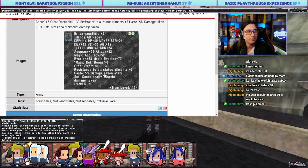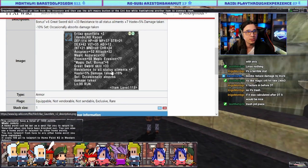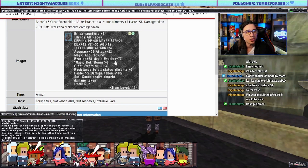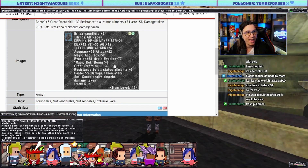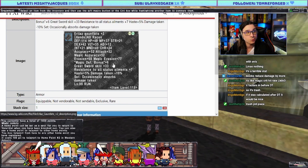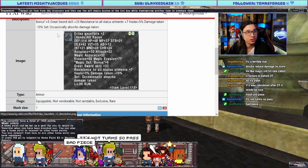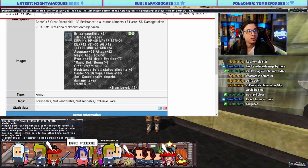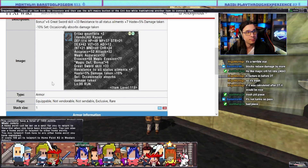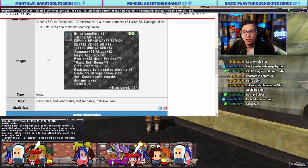Irilaz for Dark Knight. Grants resistance to all status ailments plus seven, DT minus 10, great sword skill 33. This is bad. Anything that's not terms-based gear — you really have to convince me. I'm going to try to say one good thing about it... I've got nothing. Moving on.